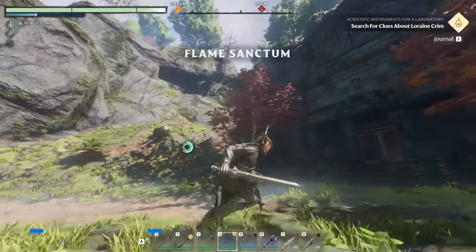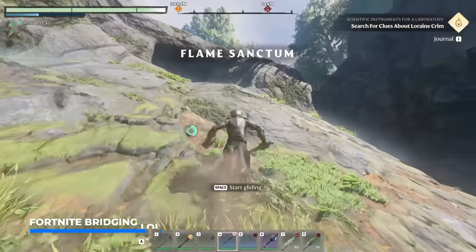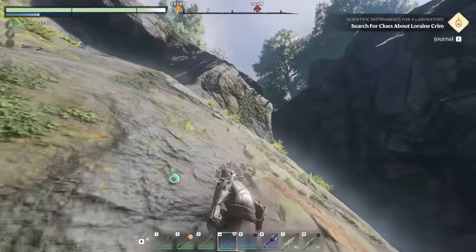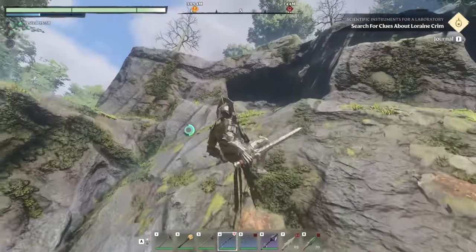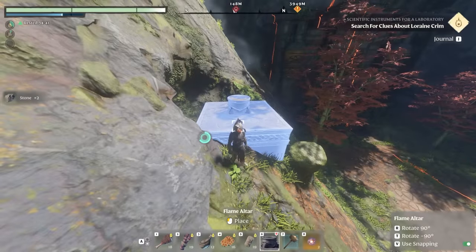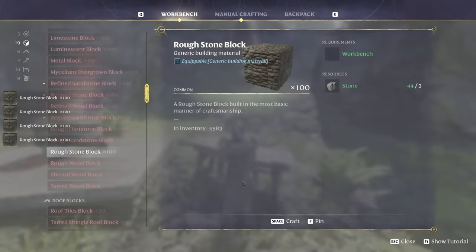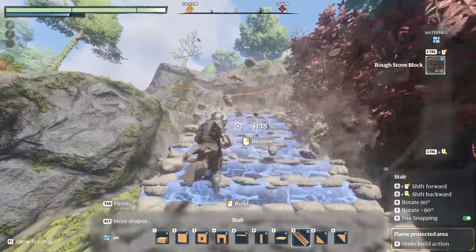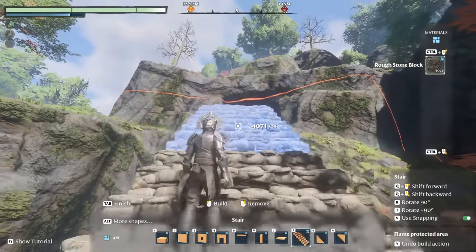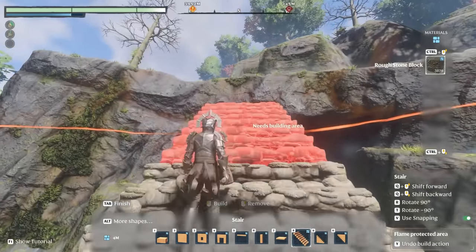The next one I like to call Fortnite bridging. If you're having difficulties scaling terrain — especially getting on top of cliffs — this one can help you big time. Slap down a flame shrine, then take out your workbench and craft a couple of stone blocks. Now you can make your staircase to heaven and easily reach much higher places, especially when you combine it with the glider trick mentioned earlier.